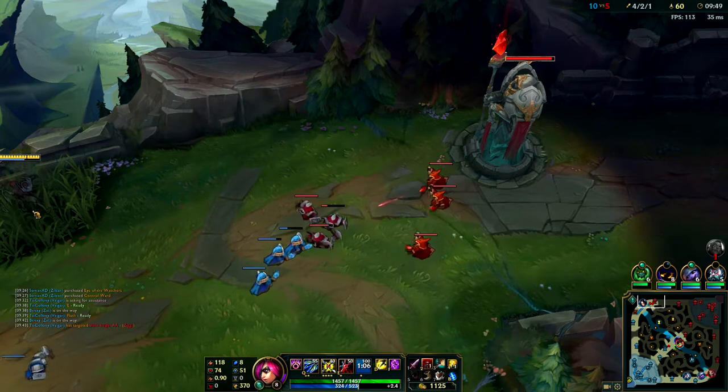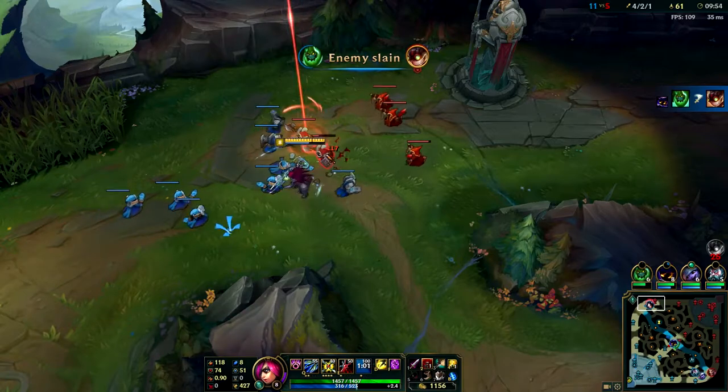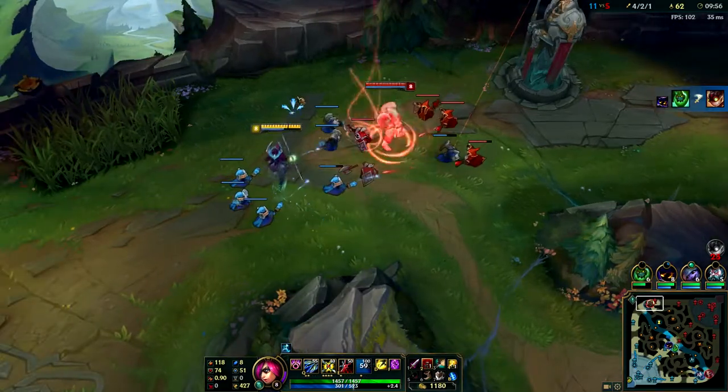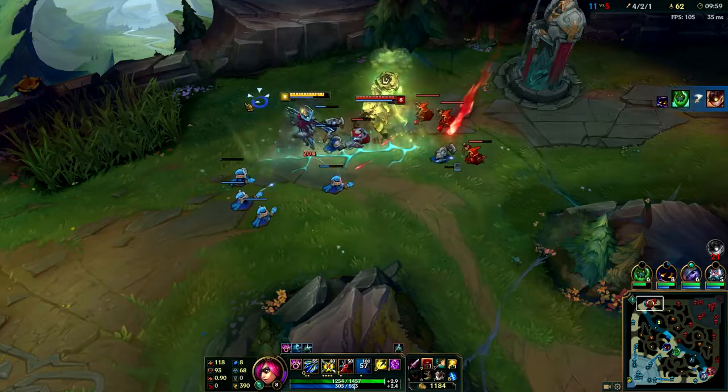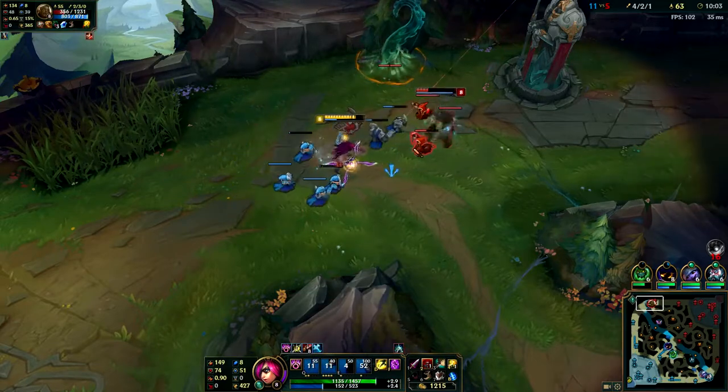Having that ward really saves you because you never know what the jungler's going to do. He's either going to camp top, mid, or bot, and you might be that unlucky lane that he's going to focus on.